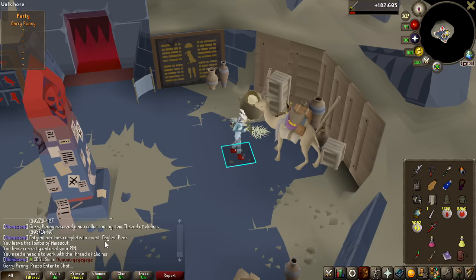Every single item from TOA and Spindel has been sold for 63 million cash. Adding this to the bank, our overall value is 502 million. Our herb tab, which I've been keeping up with by doing herb runs as much as possible, is now at 8,448 herbs worth nearly 27 million. That means overall in this video we gained 18 million profit. Even though we only made 18 million profit this time, the next episode coming up is going to guarantee at least 200 million in profit. Thank you for watching, take care!